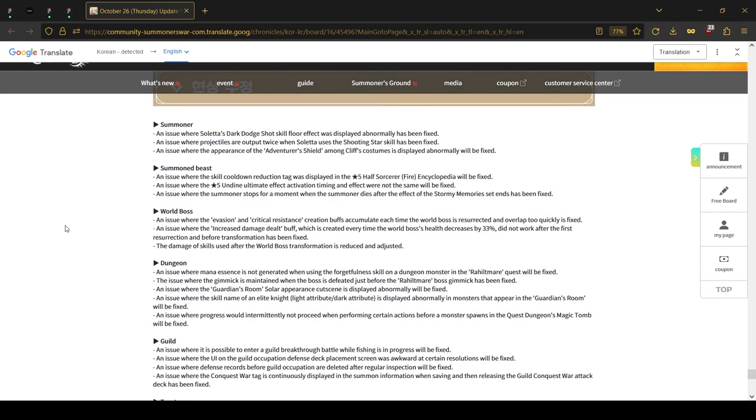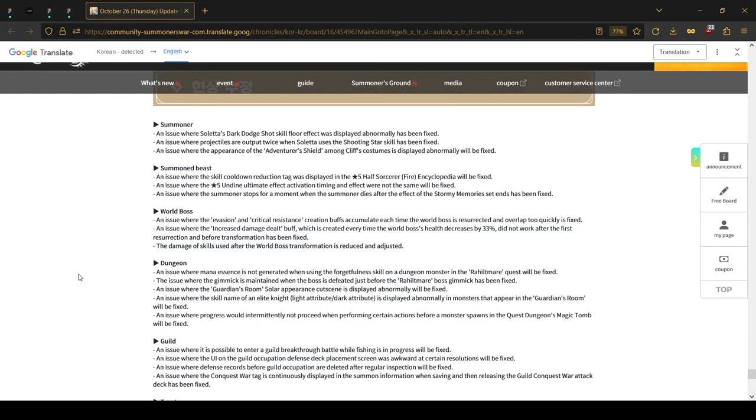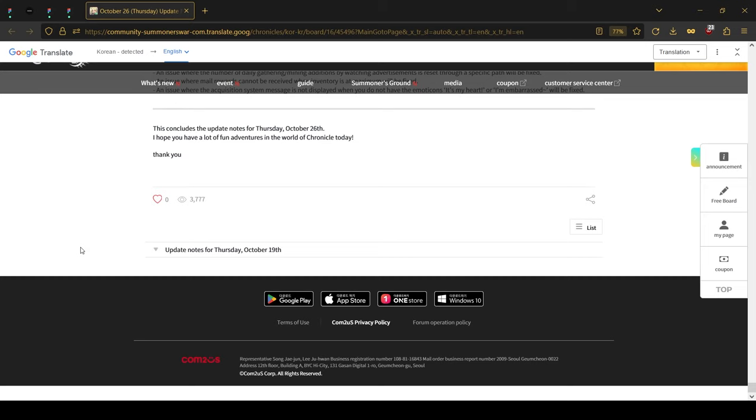Lastly, I want to pay attention to a bug/quality-of-life fix: the damage of skills used after the world boss transformation is reduced and adjusted. This means once the boss transforms at his phase — around 1 minute 20 or 1 minute 15 left — the damage will be reduced, which is probably very significant because it's very hard to survive some of the attacks. Hopefully 'adjusted' means less RNG and more strategic gameplay. And that's about it for the Korean patch — we'll be back with more videos in the future.